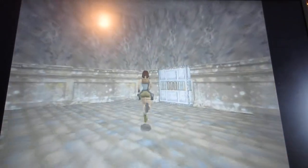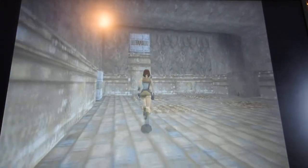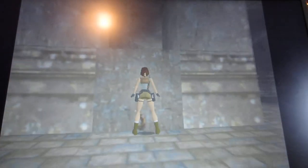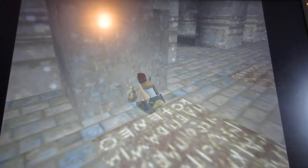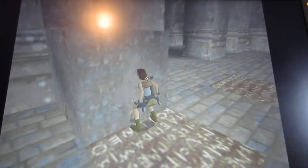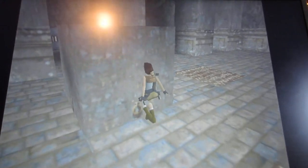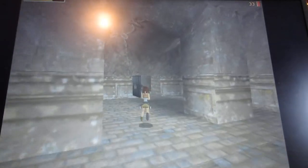You're probably wondering where the two keys are. Well, one of the keys is basically behind this door right here, and there's also one right up above me. To open those doors, you basically have to push, move, or pull this movable block. These tiles that have the weird writing on them open the doors in this room. By pulling the block onto this tile, it opens this door right here where you see the gorilla.